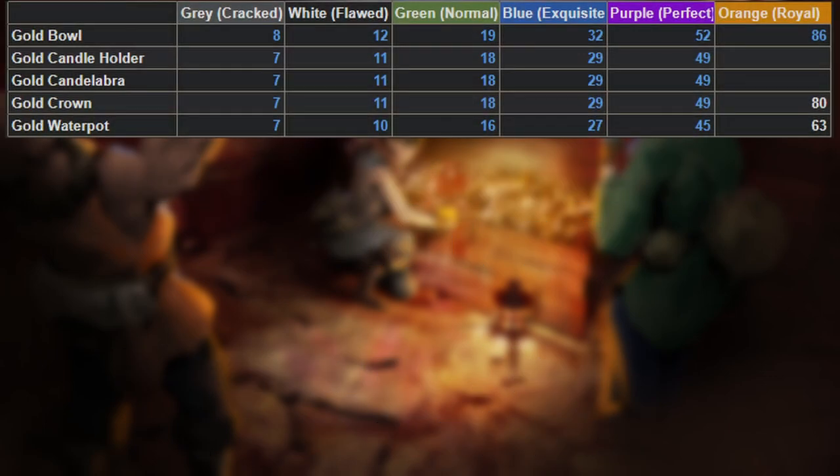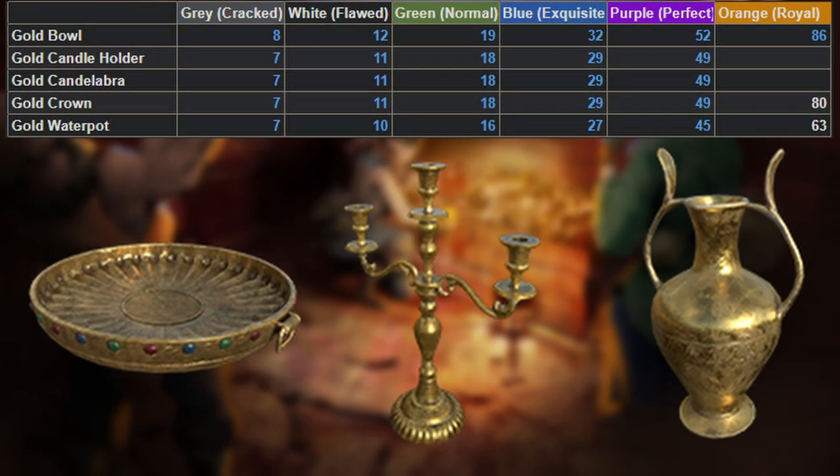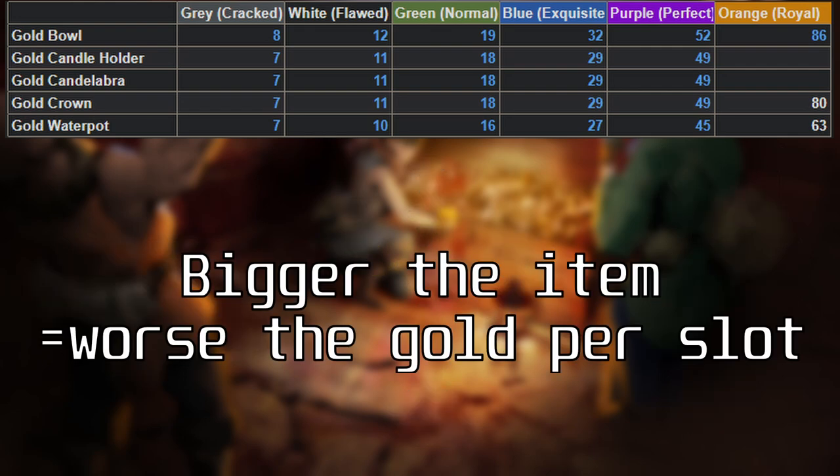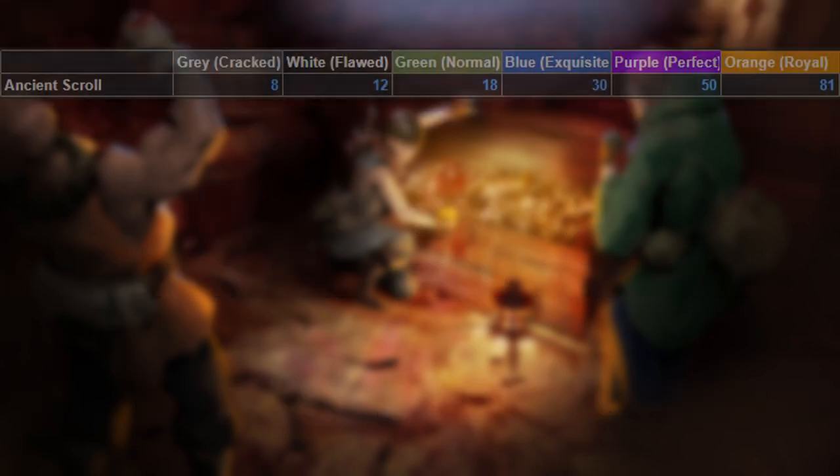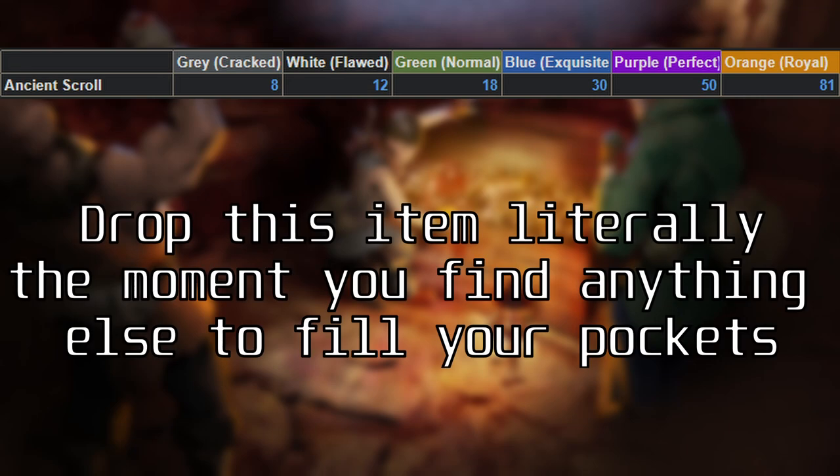For four slots, we have the various gold items, and we can see that as the inventory space they take up increases, the total value of these items aren't scaling up with them, so it's going to be the same focus of accruing as many one-slot items as we can. And finally, for the only six-slot item, we have the ancient scroll. It sells for an okay amount of gold, but just drop this item the moment you find literally anything else and need the space.